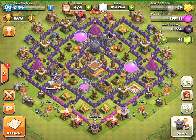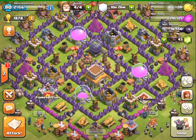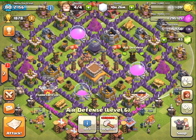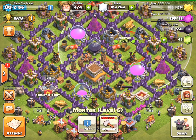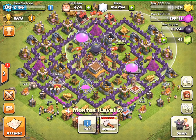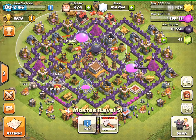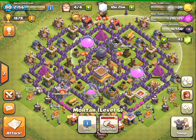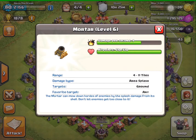The next thing I'm going to talk about is splash defense — you really want to make sure you use this right. The most important splash defenses are the wizard tower, the air defenses, and the mortar. As far as the mortar and wizard towers are concerned, you want to make sure the mortars go around your base and protect it fully, because this is going to help you in the long run. At town hall level eight, the mortar maxes out at level six and does nine damage per second.